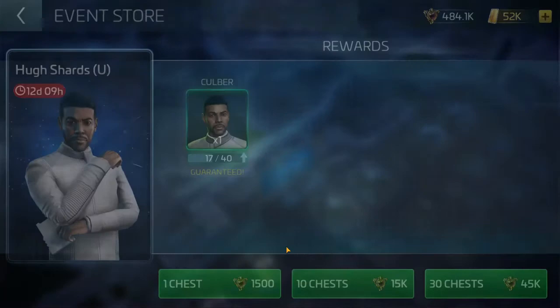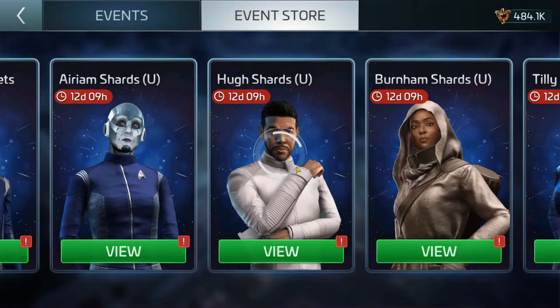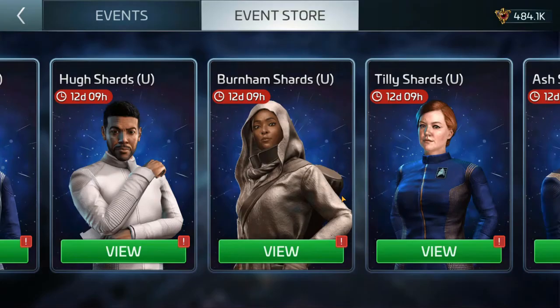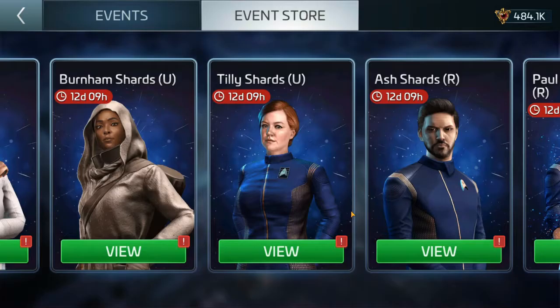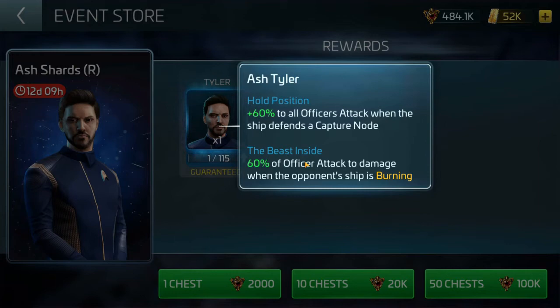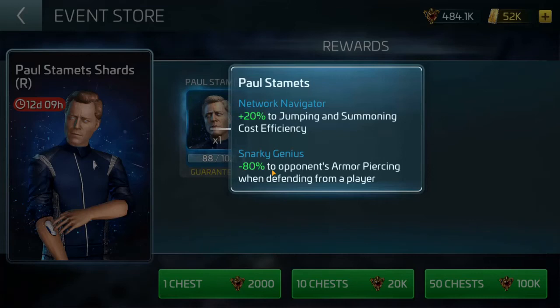Arium, for example, gets up to 100% chance to inflict burning when defending on a node — tier her up. Hue shards: Hue is going to save you on that mycelium I recommended buying. I forget exactly what efficiency reduction he gets up to for jumps when tiered up, but if you're jumping around a lot, every little bit counts. The Burnham shards — I'm not sure about those. Tilly shards — Tilly's not bad. Ash shards — Ash is a fantastic officer, I'll cover him in another video. You definitely want to bring him up a tier or two if you have the Terran credits.